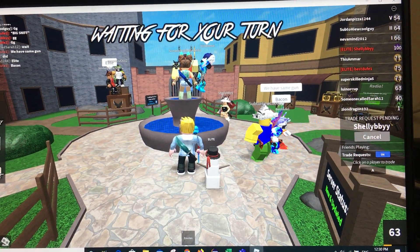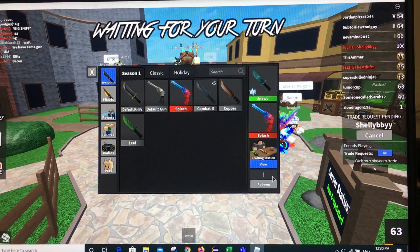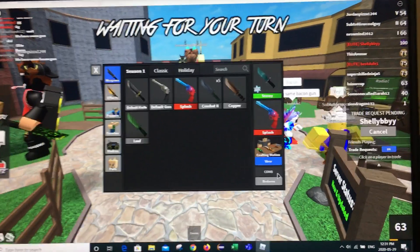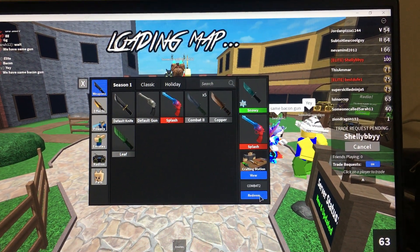I'm going to tell you the code now. Go to here, enter code. So: capital C, capital O, capital M, capital B, and 4, and T, and 2. Click redeem now.